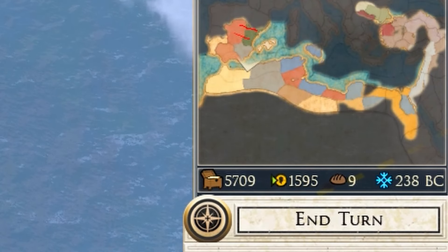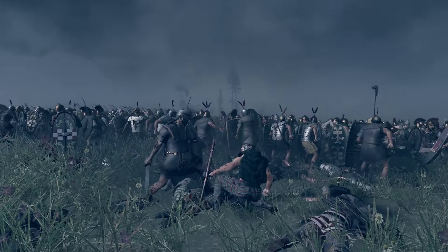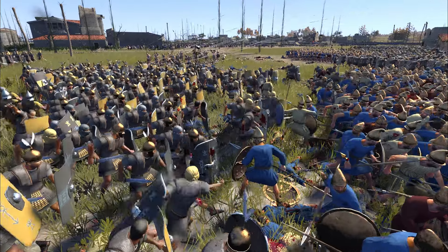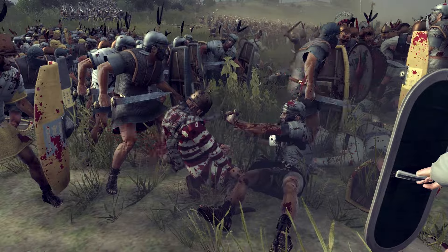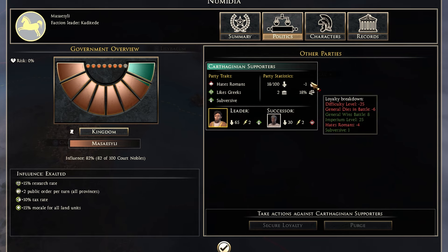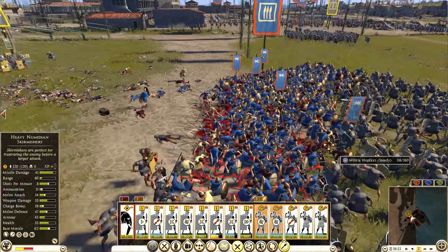Tip number seven goes into this: only put high taxes on fully developed provinces with high growth and stable public order. Also make sure to avoid civil wars by keeping this loyalty symbol above zero. If it's not above zero, make sure to secure your loyalty, though that will also cost some money.